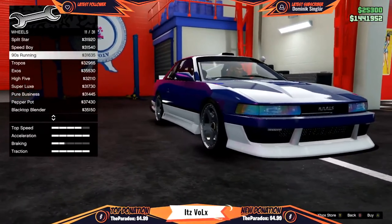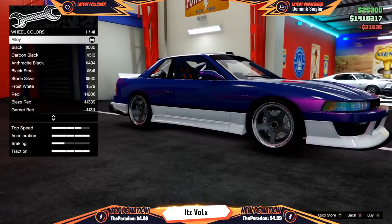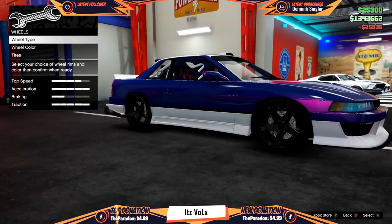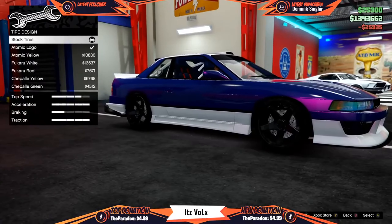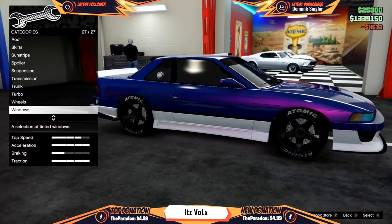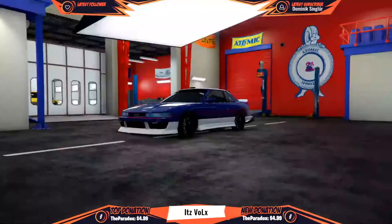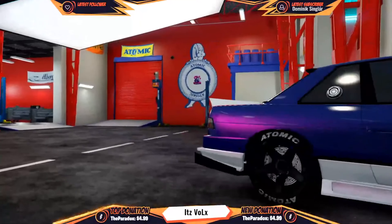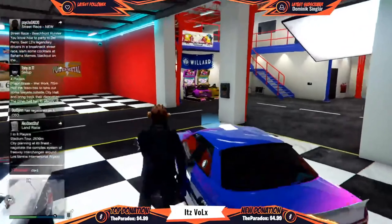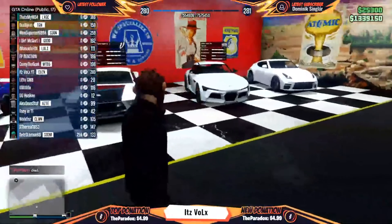Track wheels — the 90s running ones, I think that's what I like, let's do that. Wheel color — black it out. I think this is it — there you go. Tire design — atomic. Windows — fully tint that thing. And boom, we are done. This car is looking pretty. All right, all the rest of the cars have arrived. How much money did I spend? I spent like 600k on that — what the heck.